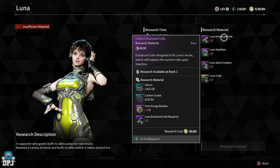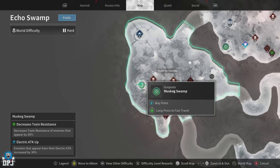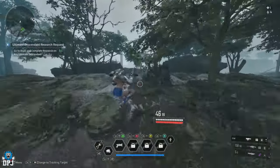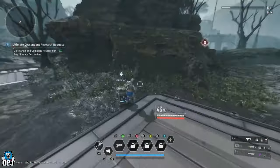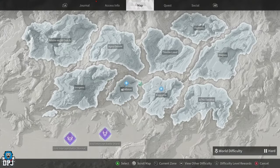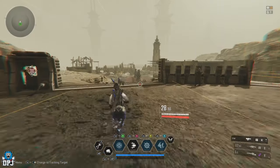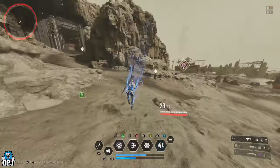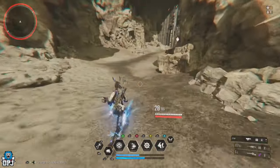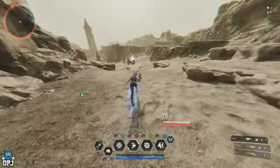Starting with the Lunar Enhanced Cells, you need four individual materials. First, you need 430 Silicon — go to the Moss Keg Swamp area within Echo Swamp, run around scanning and opening containers and you'll get plenty in no time. Next you need 554 Carbon Crystals — run around scanning within the Corrupted Zone area on Hagias. Spawn in, run around for about five minutes and you'll get more than enough.